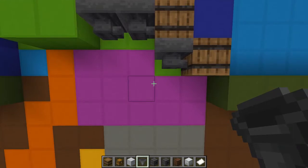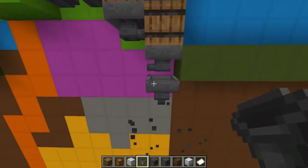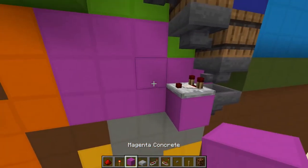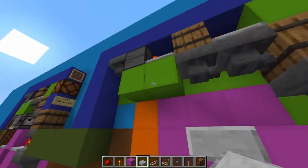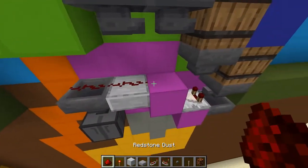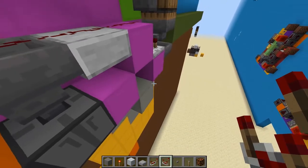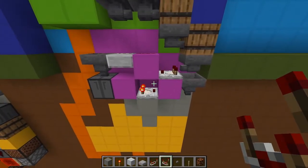Moving on to the item filter. Put a couple hoppers — this one facing sideways, this one facing down — then take a comparator out of the top one and feed it into the block here. Take your transparent block, place it there, then a dropper facing upwards with a hopper facing into it, and run a redstone line across the top. Add another solid block, a block below it, place a comparator facing back this way, then put one of the random items in there — that is the item filter.